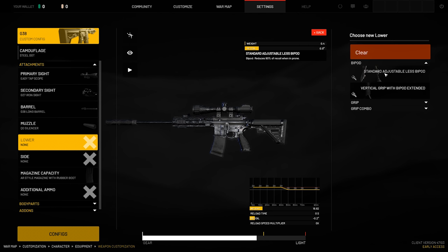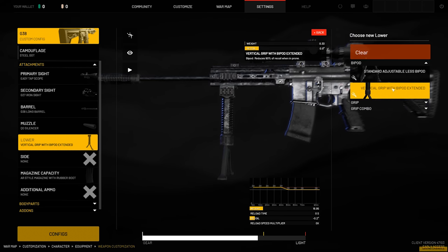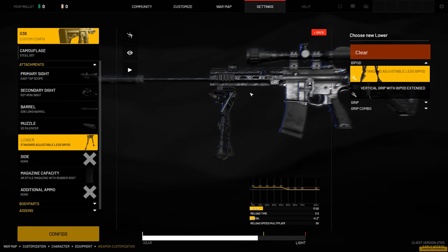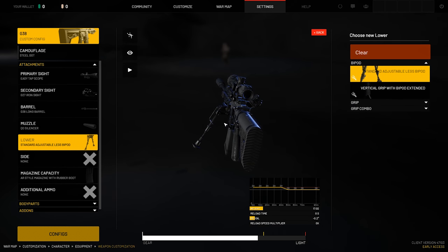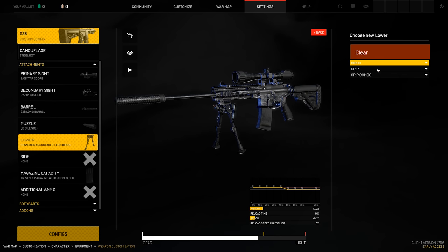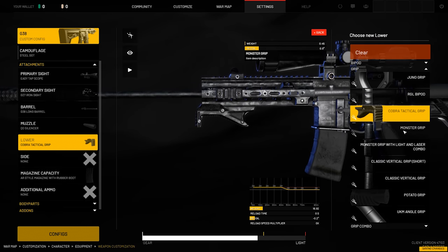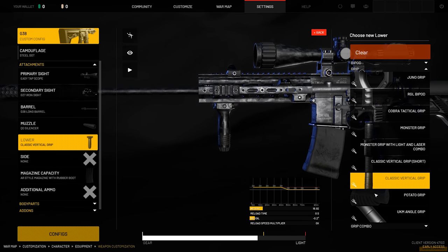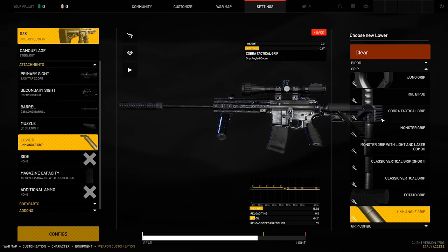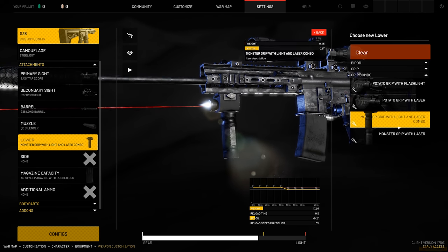Your lower rail is your tactical device on the lower. You have bipods, grips, and then grip combos which are your flashlight and laser grips. We're probably going to end up using a bipod. There's a grip bipod — both of these reduce recoil by 90% when you're prone. Of course this is alpha so these are subject to balance change. You do have grips — space trooper grip, vertical grips, angle grips, even a potato grip or the canted UKM grip. We're going to be running the bipod, and then of course your combo grips with your lasers and flashlights.